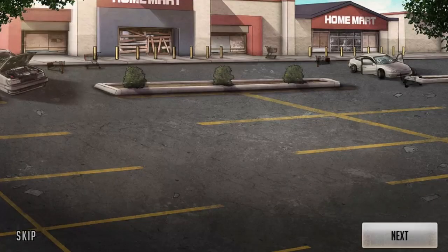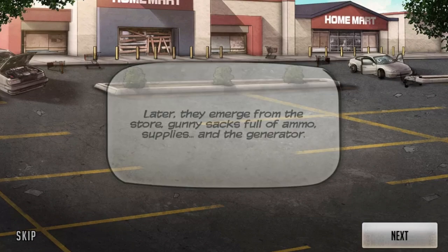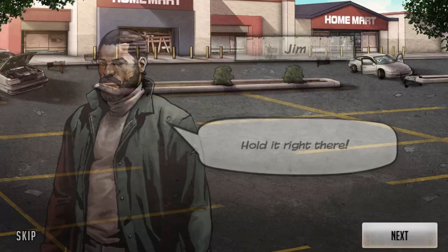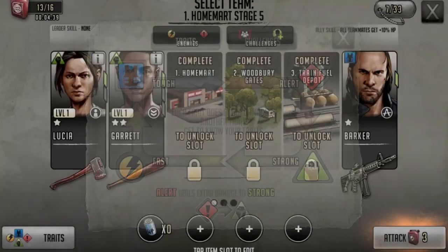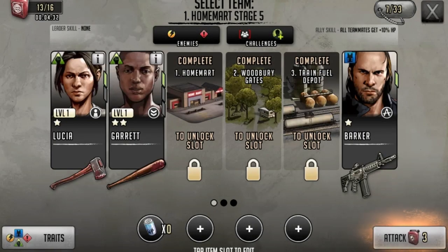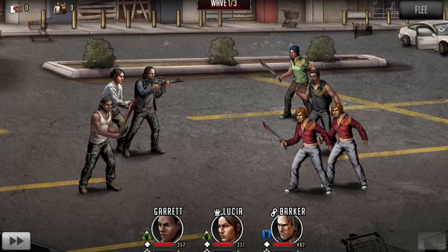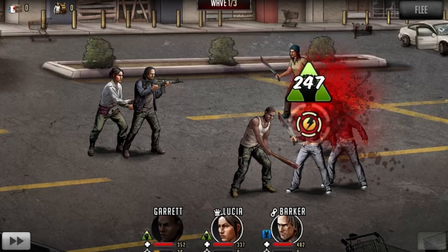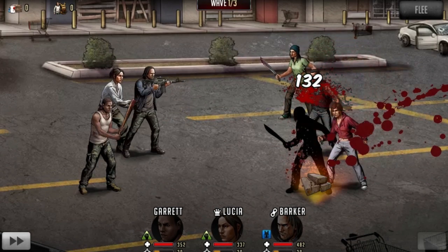Later they emerge from the store - gunny sacks full of ammo, supplies, and the generator. Oh there's Jim - hold it right there, you should've kept running, Jim. So we've got the fast trait and also the alert trait, so toughness will counter that. I think I'm pretty much on par - okay, I think this will be good. It appears they're all fast for now. The good thing is that health regenerates after each stage - that would be pretty tricky if it didn't. Alright, that person's dead.